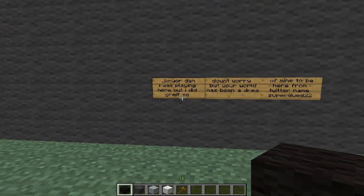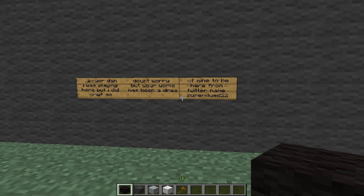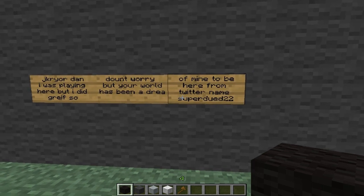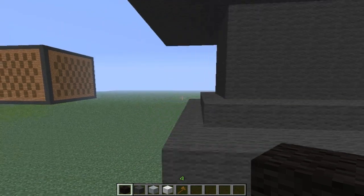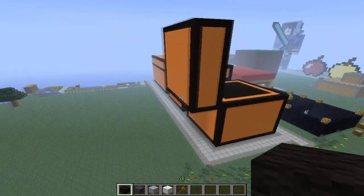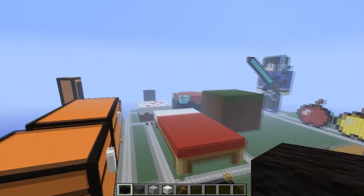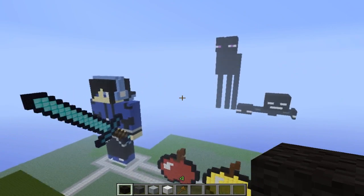The sign reads: 'I was playing here but I did grief, so don't worry, but your world has been a dream of mine to be here. Twitter name: superdude22.' He did grief - I think he probably meant he didn't. I had a side-check there. I'll just go along with my instincts and see if they're right, which they are.